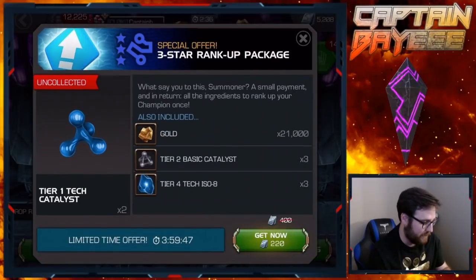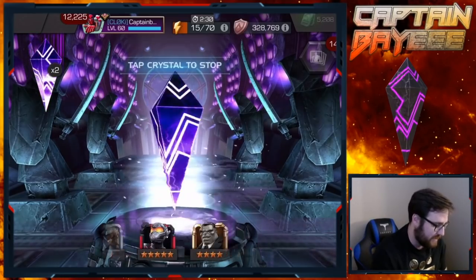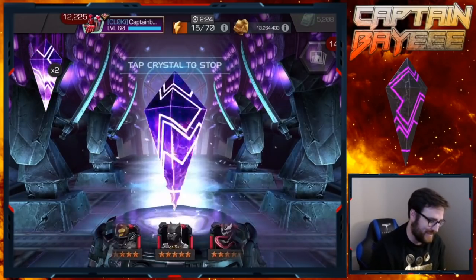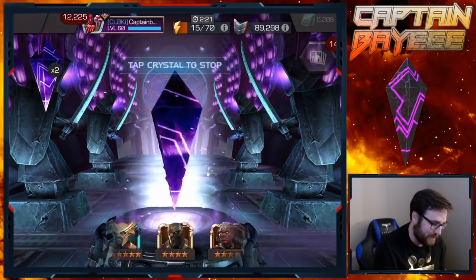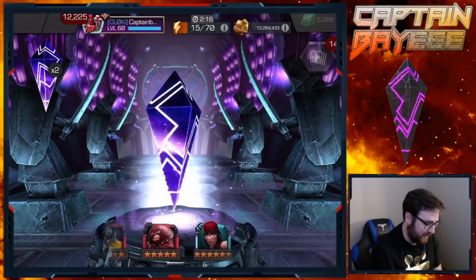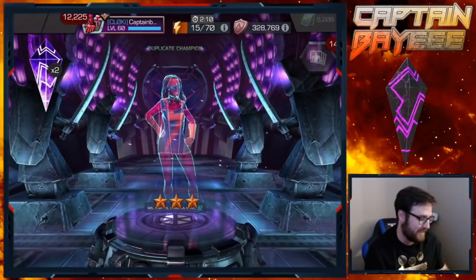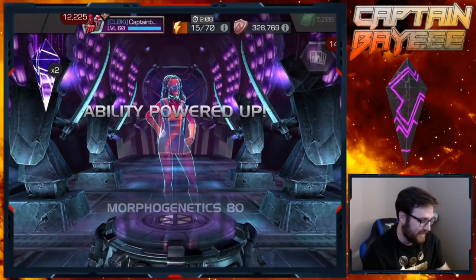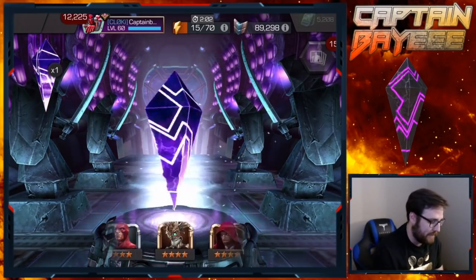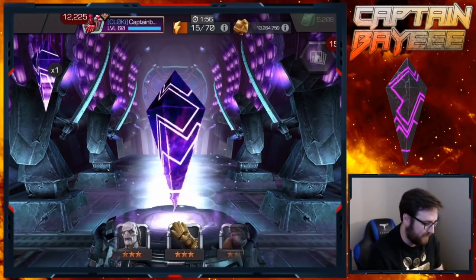Getting that six-star does make you want to open up more of these, but I'm not going to spend more units on these - I can't. It'd just be a bad idea going down that rabbit hole. Three left and it's nothing but three-stars in sight. Oh - it looks like Kamala Khan is almost up to max sig - I think that took her up to sig 88 if I'm not mistaken. So I guess that's cool.